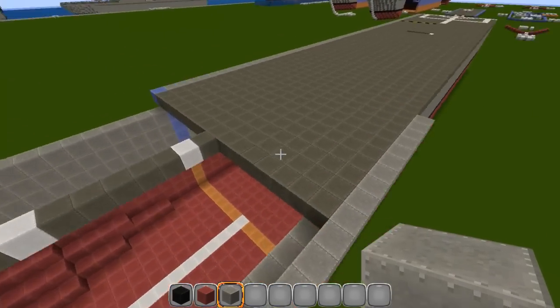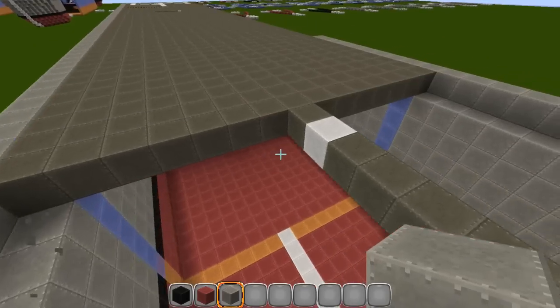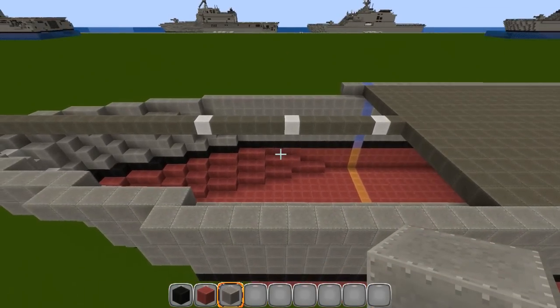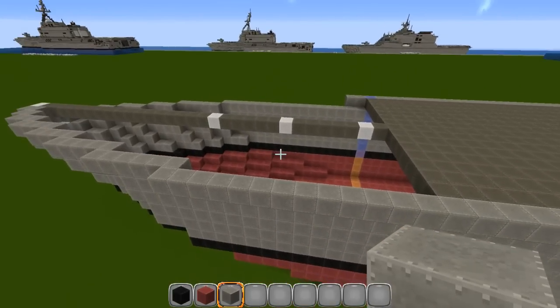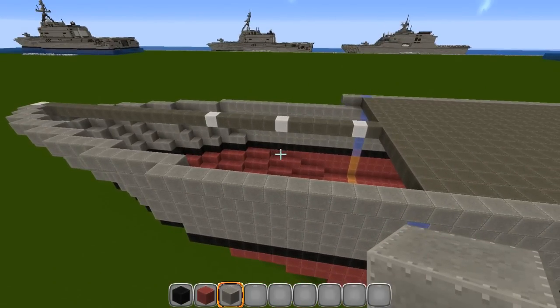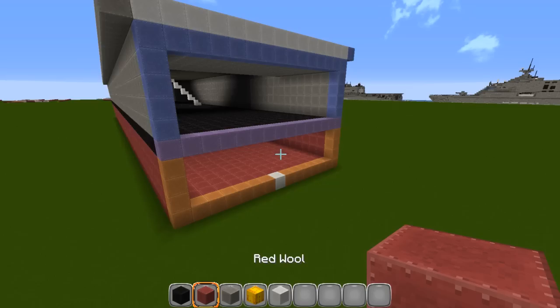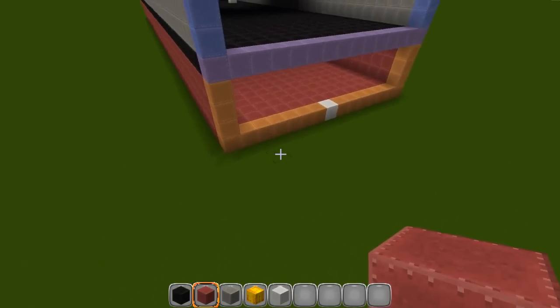That should have been the overhang — sorry, it should connect in right here. Fill this section and that section on the other side with dark gray. I will flash a picture of the pattern for the red circle instead of wasting time doing it — I'm just going to copy it over. Starting on the back — the front was super easy, back is pretty easy too.